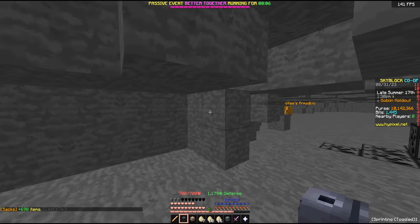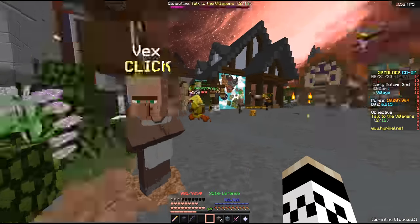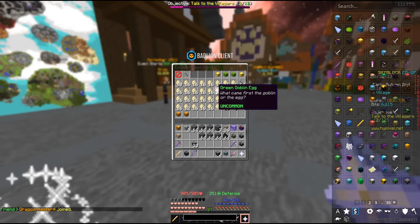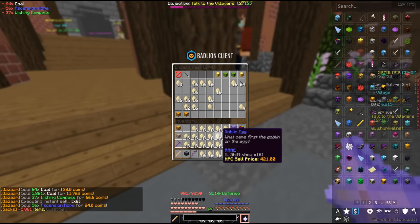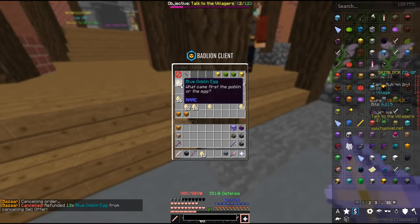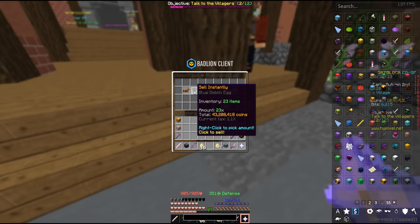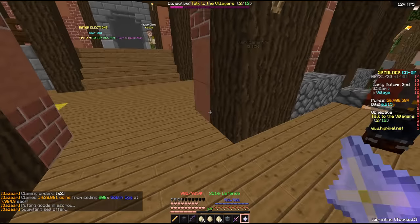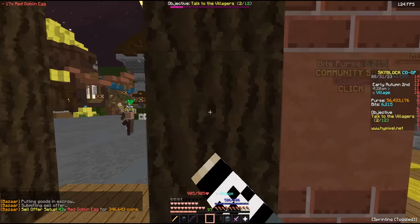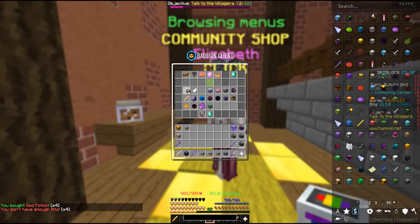Our first blue goblin egg! Now give me some more — another, another, another. We're crazy. Back to the hub because it's been quite the grind. We got almost a full double chest of goblin eggs. Let's hit the bazaar and sell. We'll go for all of the blue goblin eggs first — that'll be 2.5 mil in my chest. I got 10 additional blue goblin eggs — it could be an order of 45 million coins, but I'll just sell them instantly: 43 mil beautiful, 1.8 mil in yellows, a mil in greens, and just 350k of reds.